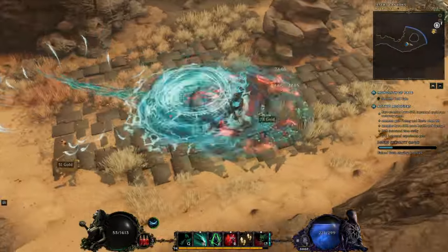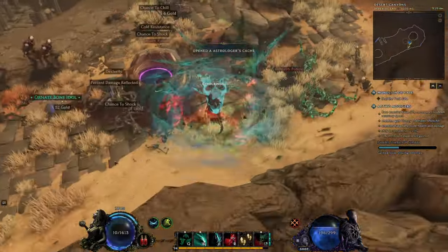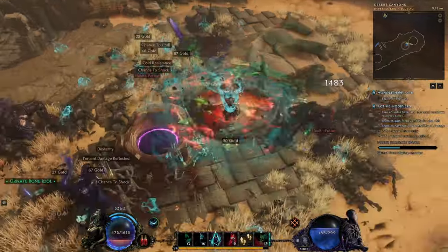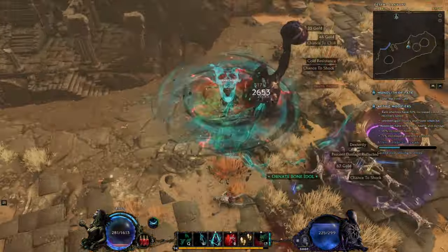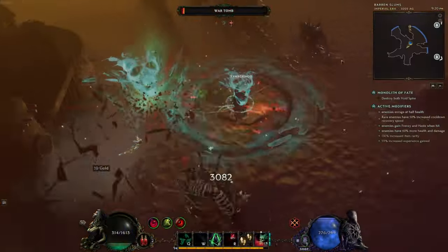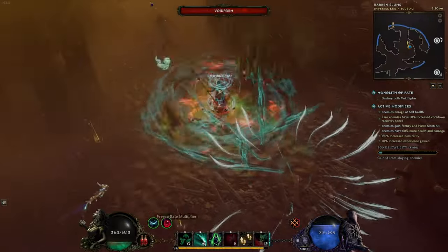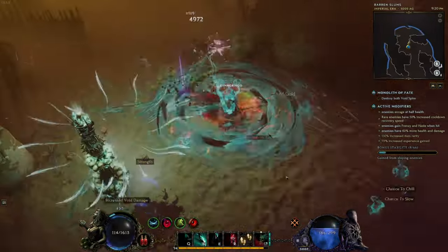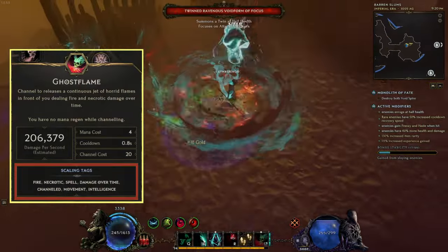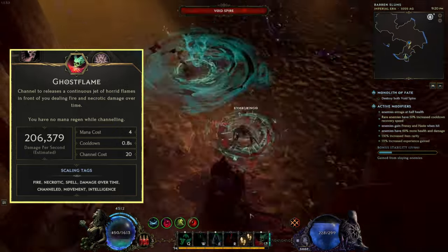The main ability we're using here is Ghost Flame, and it deals fire and necrotic damage around us while also draining our mana when we are channeling the skill. For this setup we're looking to scale the initial hit of Ghost Flame and not the ailments from it, to one-shot enemies as we go. To deal damage and be fast at the same time we need a lot of skill points for Ghost Flame to grab all the damage multipliers. The great thing is that skill has so many tags on it, scaling from a lot of different sources like fire, necrotic, damage over time, spell, channeling, movement, and lastly intelligence.